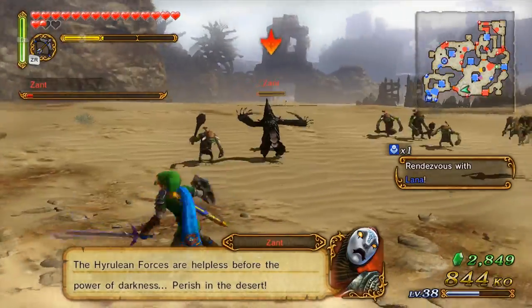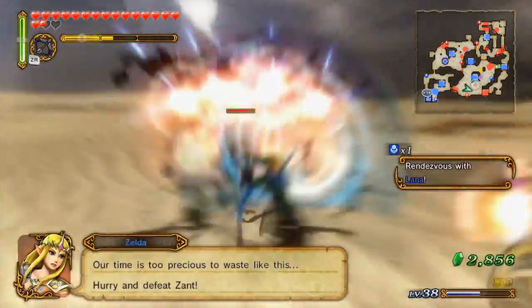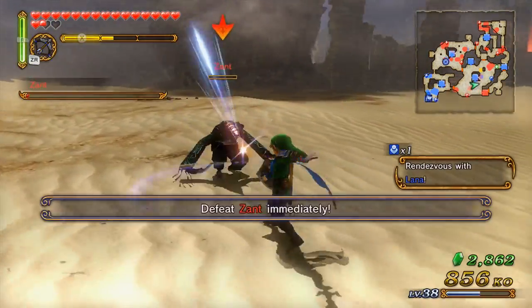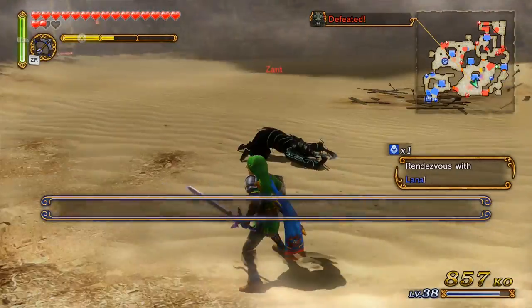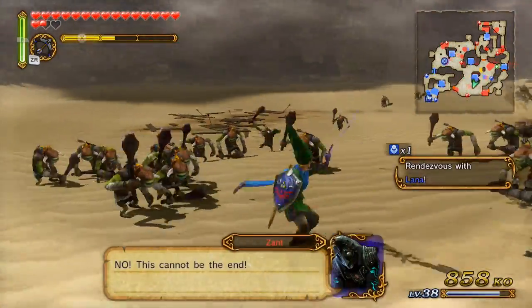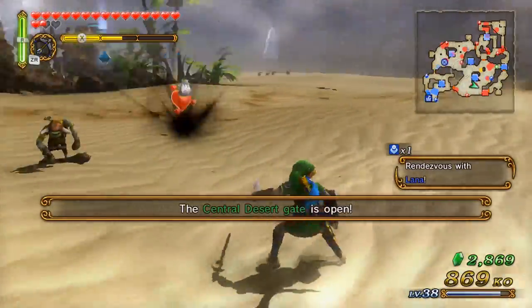The only one helpless here is you. Zant, give me your material. I'd appreciate you dropping a gold one actually - it would save me time for when I have to go get one later. Nope, silver.